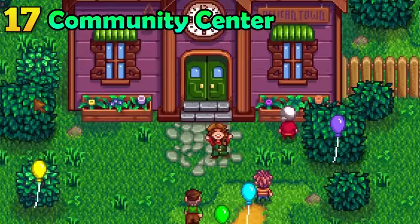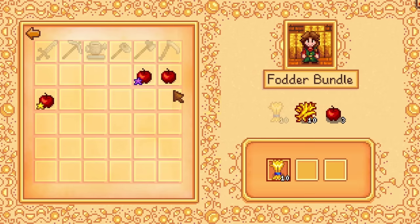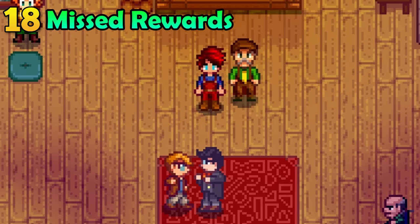Super random but pretty helpful: when donating items to the community center, you can hold shift to more easily donate items — a nice quality of life feature. Even better, you can donate items of multiple qualities for the same bundle, like the wheat requirement. If you forgot to collect the rewards from completing a bundle and you completed the entire community center, those rewards might seem gone forever.